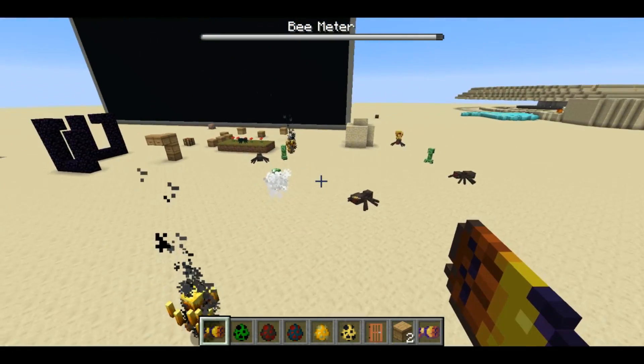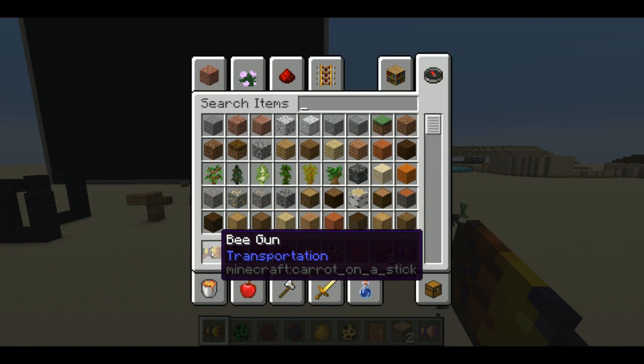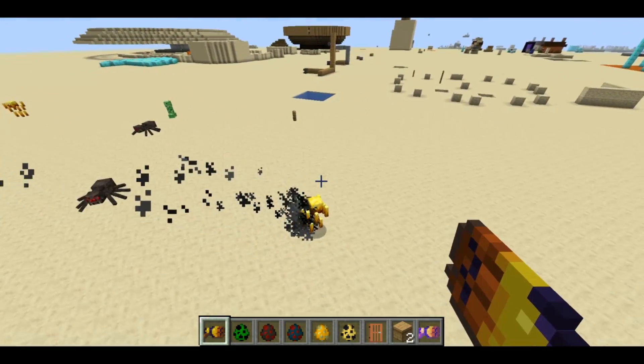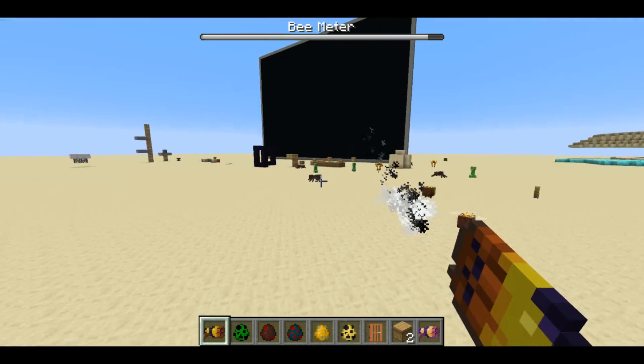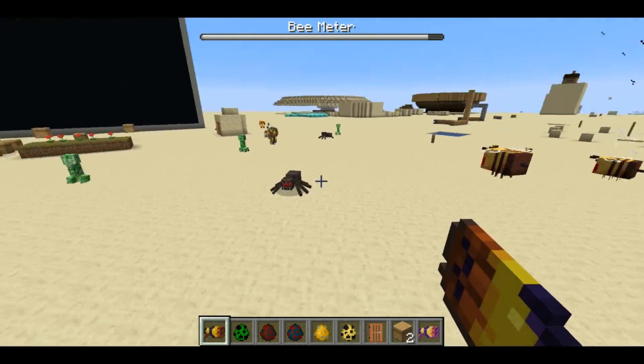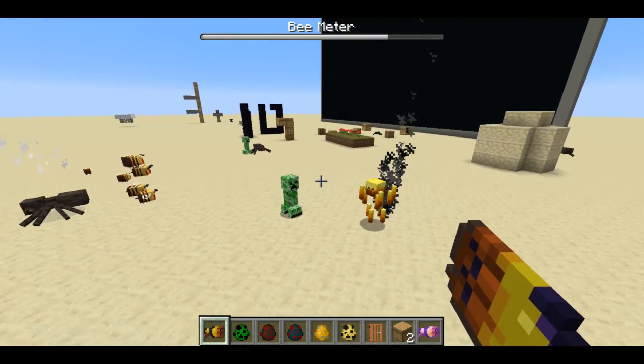The item I'm holding, the bee gun, is just a retextured carrot on a stick. I'm using a resource pack for that. I did grab the texture from Terraria and just had to downscale it a bit, but otherwise it's the exact same texture from Terraria.